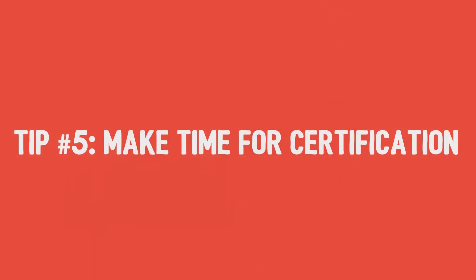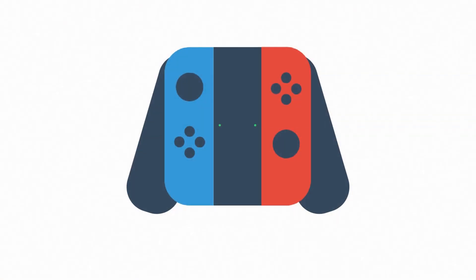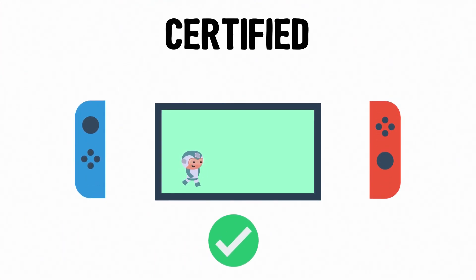Tip number 5: make time for certification. Because Nintendo consoles are so unique, certification — or cert — may take longer when compared to developing on mobile or PC. With the Joy-Con alone, one can imagine a number of scenarios to be accounted for, like what happens when a Joy-Con is removed mid-game.